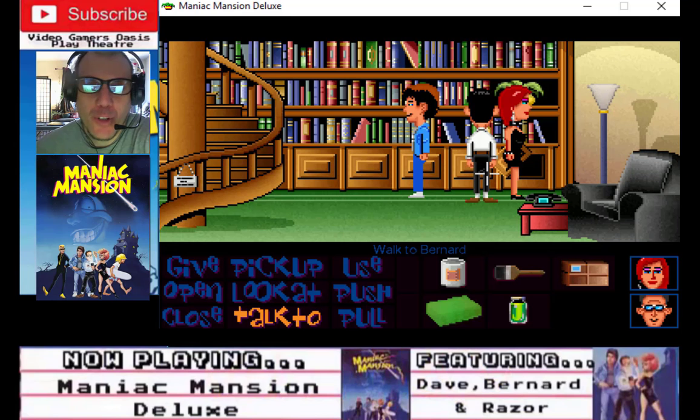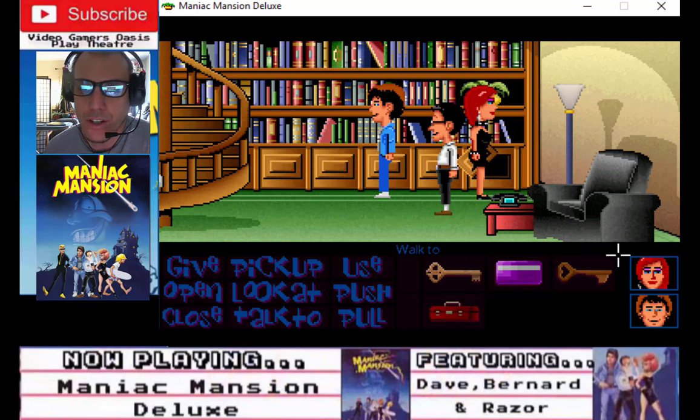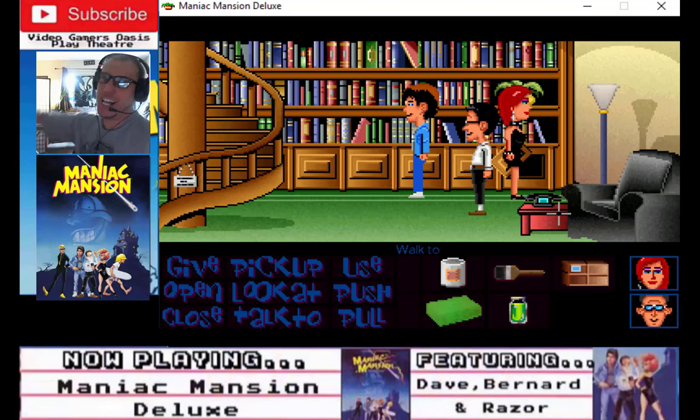Hey gamers, welcome back to my gaming channel, Video Gamers Oasis Play Theater. I'm your host, the Meat Geek. We're going to continue our adventure with Maniac Mansion Deluxe Fantasy — it's a science fiction, fantasy, campy cartoonish horror adventure. We have three heroes: Dave, the main hero trying to rescue his girlfriend from a mad scientist; Razor, the punk band leader; and Bernard the nerd. Stay tuned, we're going to continue our walkthrough right after this station identification. Let's get into it.